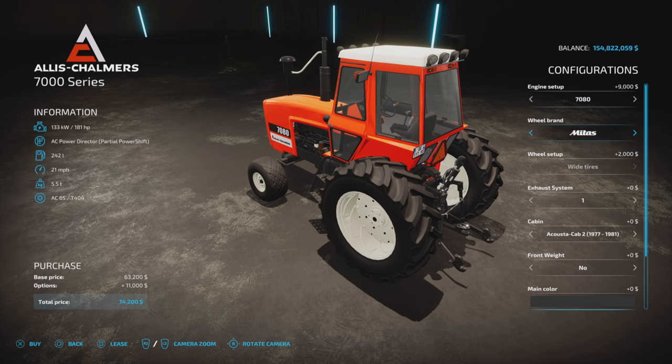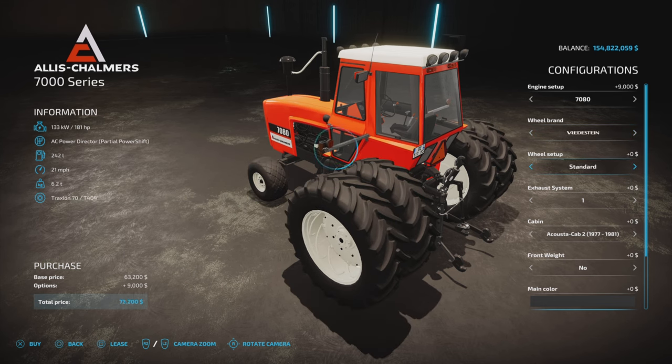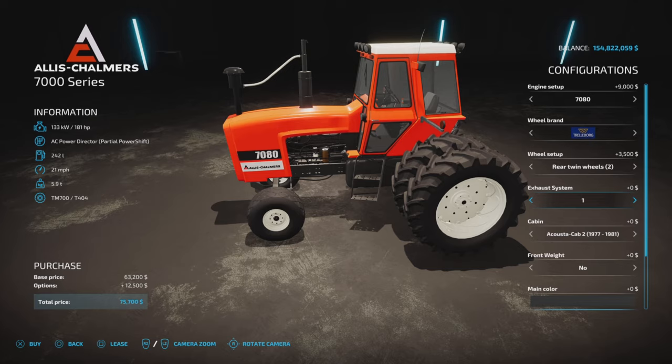Midas only has one version, while Vertisteen goes through all the various tire options, and then back to Trelleberg. The wides option runs $3,500.